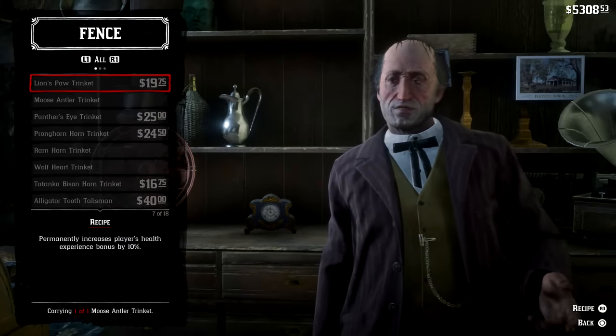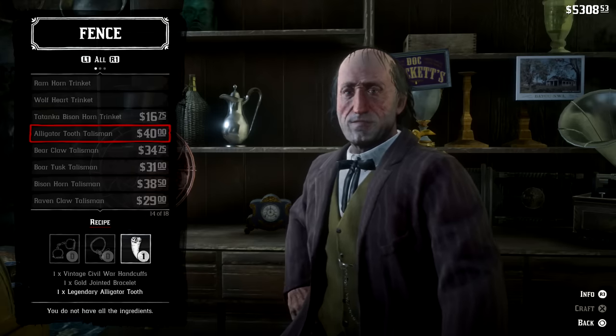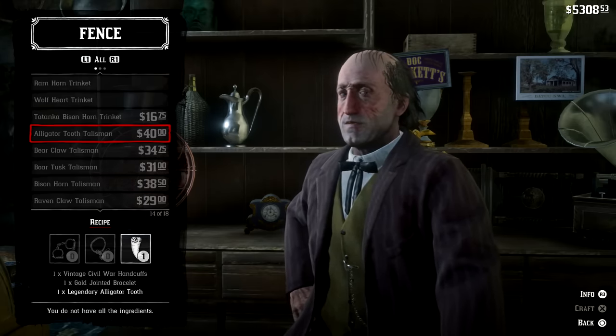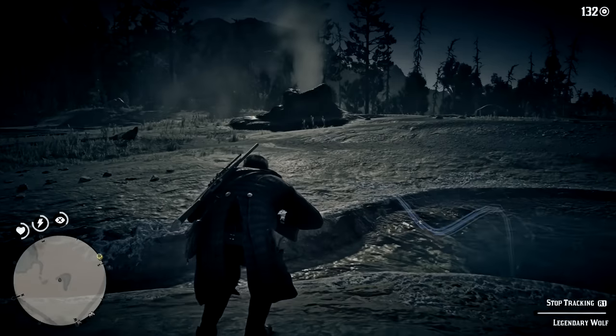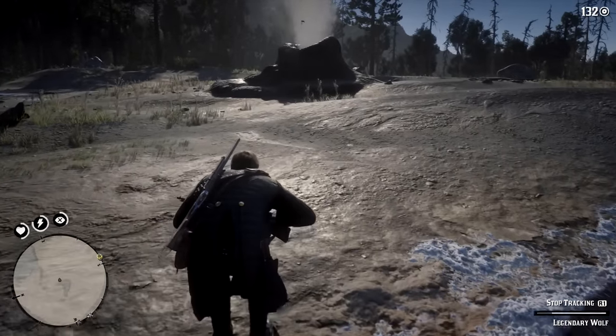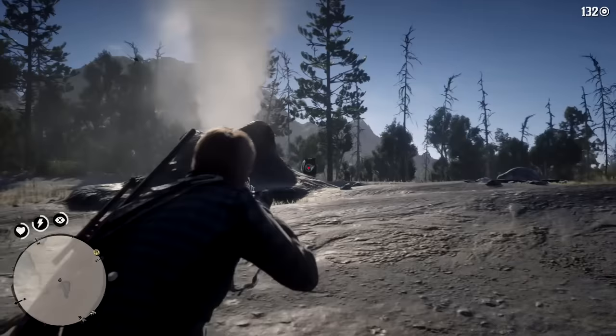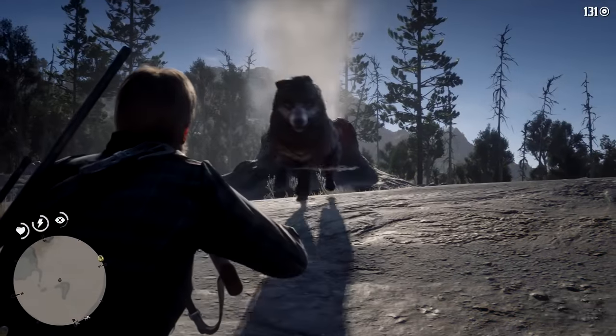The talismans, on top of the legendary creature parts, also require certain other materials you can acquire at various points throughout the story or by finding them randomly throughout the world. One of the first trinkets you can find early on is the Wolf Heart Trinket, which you get by successfully killing and skinning the legendary wolf.